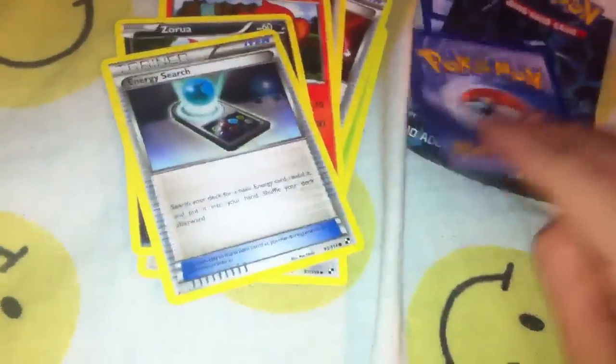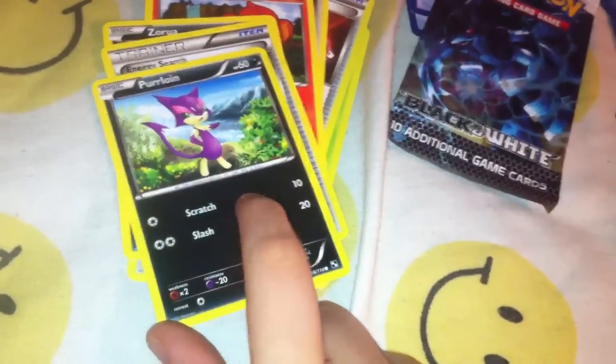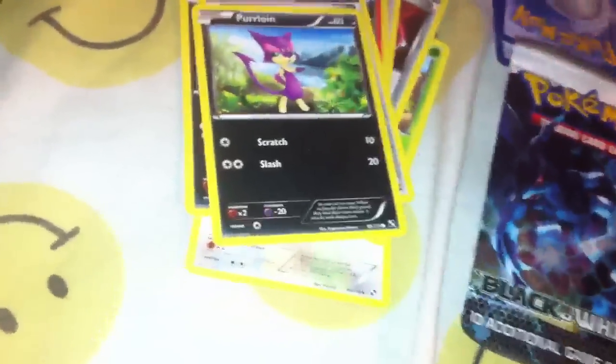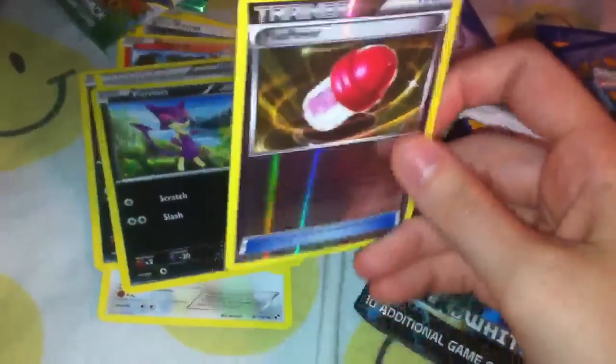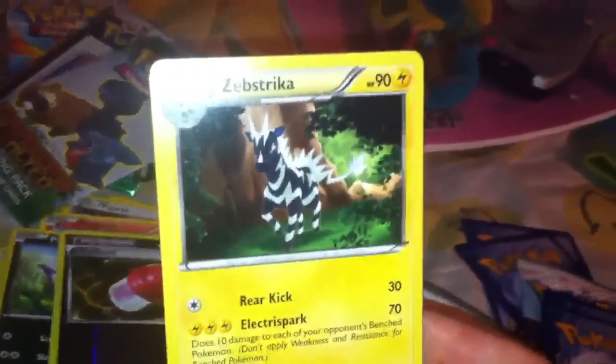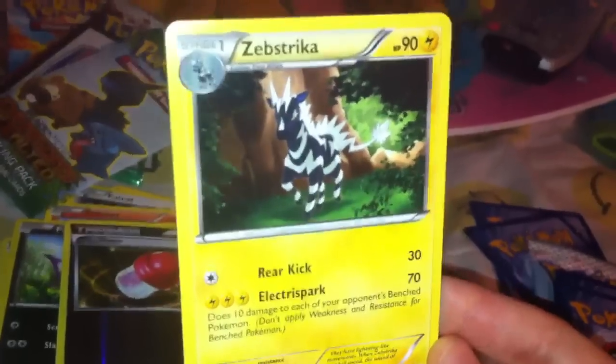Zora. Energy switch. Perloin — I think I have this in reverse. A holo thingy-majig. Let me show you what I got. Plus power. Why did they put trainer cards? I hate them. Not a holo, but I don't have it either. And besides, I like this guy a lot — he's pretty cool. As long as I don't have it, it's okay.